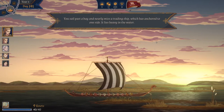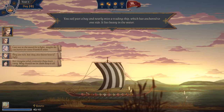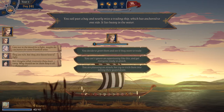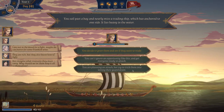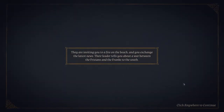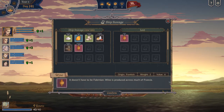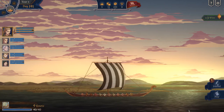We sail past the bay and nearby is a trading ship anchored, lying heavy in the water. Not in the mood for a fight — maybe we can barter. We decide to greet them and see if they want to trade; we're pretty full, so that's the best option. They invite us to a fire on the beach and we exchange the latest news. Their leader tells us about the war between the Frisians and the Franks to the south. We get some wine — we give them some food. Three wine. Pretty good.